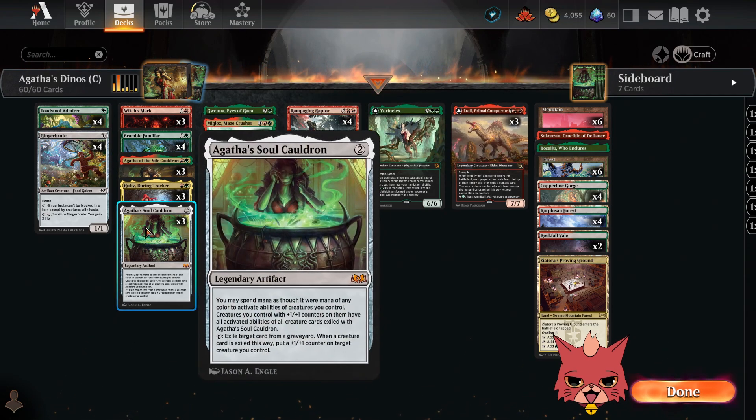Another centerpiece of the deck: Agatha's Soul Cauldron is a two mana legendary artifact — rocking three of them in here. You may spend mana as though it were mana of any color to activate abilities of creatures you control. Creatures with plus one/plus one counters on them have all activated abilities of all creature cards exiled with Agatha's Soul Cauldron. You can tap it to exile a target card from a graveyard, and when a creature card is exiled this way you put a plus one/plus one counter on a target creature.